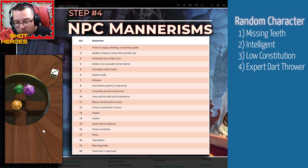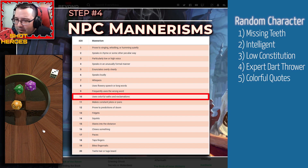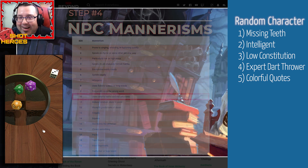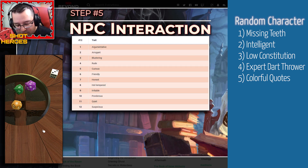I rolled a 10 — colorful quotes and expressions. That fits in a bit with the country bumpkin thing. Maybe he's winning at the dart game and says something like 'slithering sandwiches,' or he's got a catchphrase like 'that's a bullseye for me.' I don't know much about darts, but 'slithering sandwiches' doesn't make any sense and yet it actually sounds like a really good saying for a character to have.